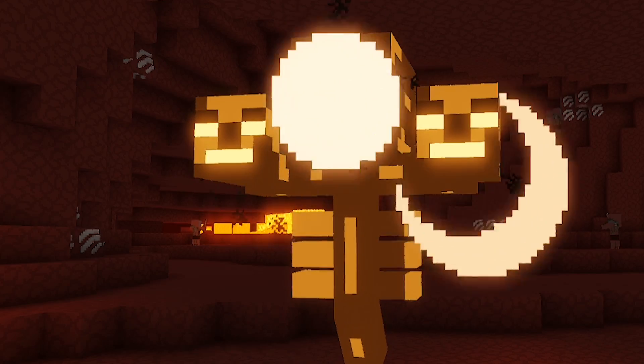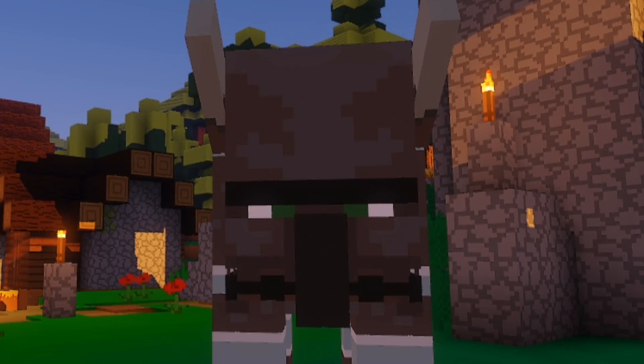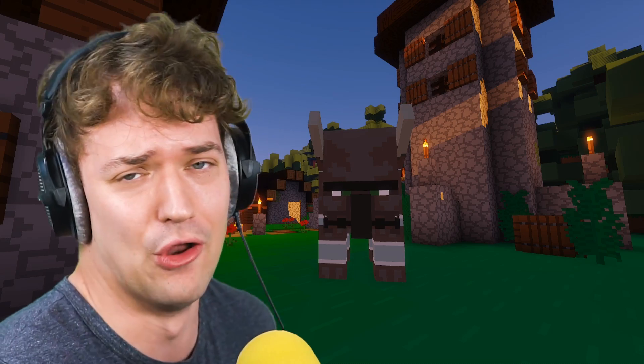So if you've been playing Minecraft for a bunch of years, just like me, you would know that we have a couple of bosses in Minecraft, right? We got the Wither, we got the Ender Dragon, and we got this thing, the Ravager. It's like a rhino. I don't know what it is.